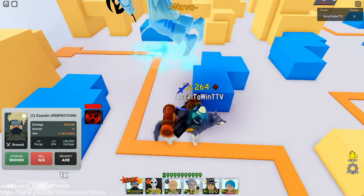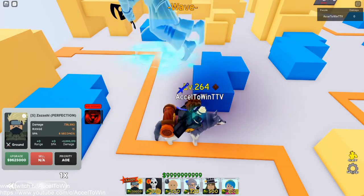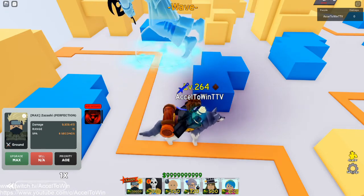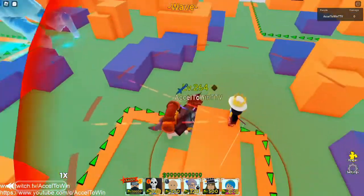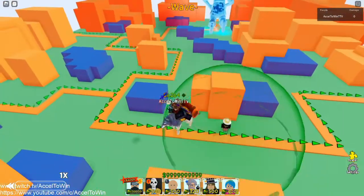I'm pretty sure all the upgrades are kind of the same — it's just throwing shurikens. But here's the difference between the pre-rework and the post-rework: Zazashi's final upgrade now gives him 9 million damage, which is really, really strong.